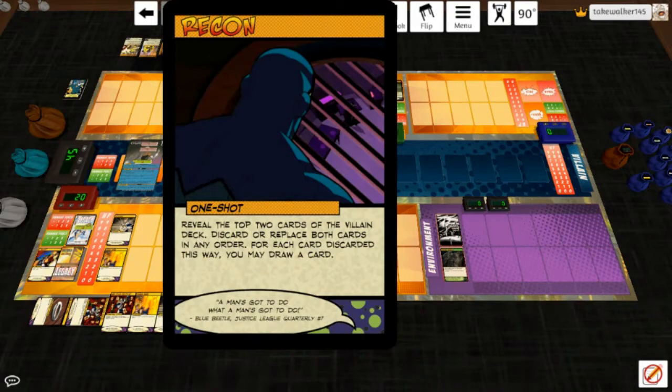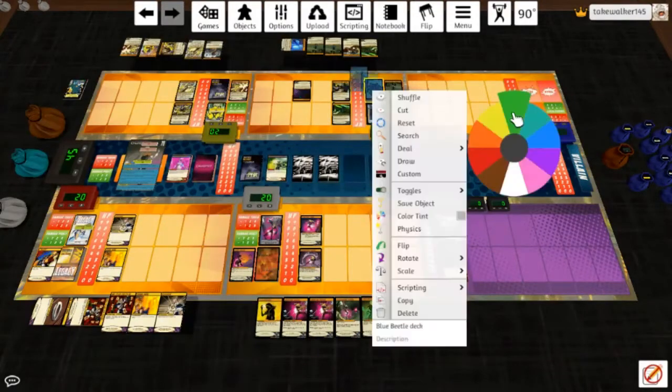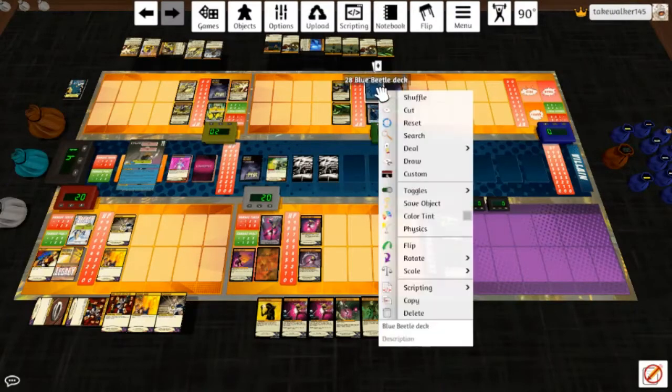Recon — reveal the top two cards of the villain deck, discard or replace both cards in order. For each card discarded this way, you may draw a card. We're discarding both of them. It's a neat deck control ability because now I don't know what's coming. He will hit her for — okay, so it's three, four, five — four with the plus one. Bugging her for four.